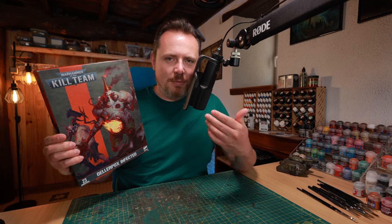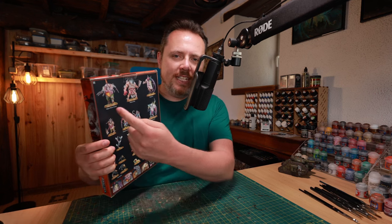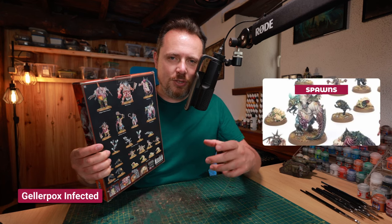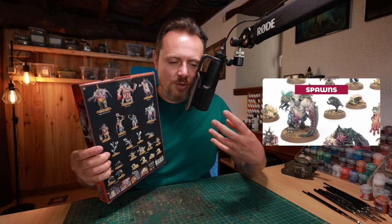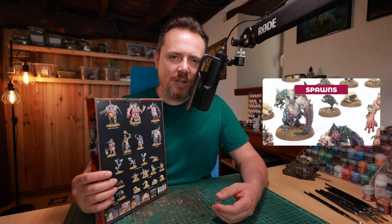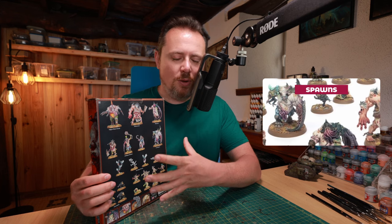All the other Death Guard minis are great but this box comes with a load of really cool stuff. First of all, we got four of these big spawns. They come on large 40mm bases — you need to put them on bigger ones, 50mm, for your chaos spawn. But then you got four spawns that look really Nurgly. The regular chaos spawn is a bit boring and it's a bit of an old miniature. These look so much cooler.